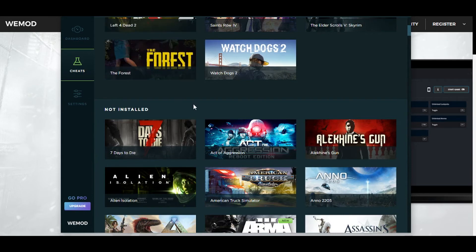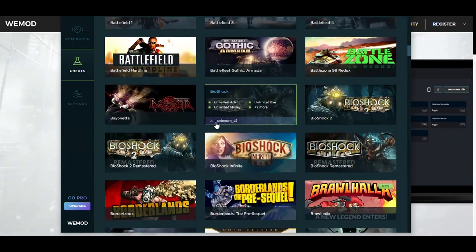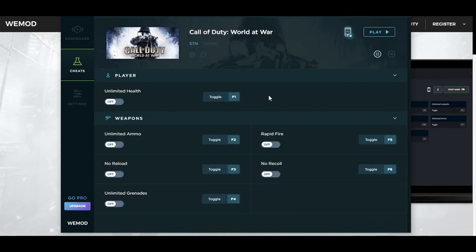It'll show you the ones for the games that you have installed on your computer. These are some of the games that you can actually mod and it is very easy. All you need to do is go on the game, like World at War, and press play. It'll launch the game for you automatically — you don't need to launch the game yourself. So when you have launched it, this little tool will actually automatically start.